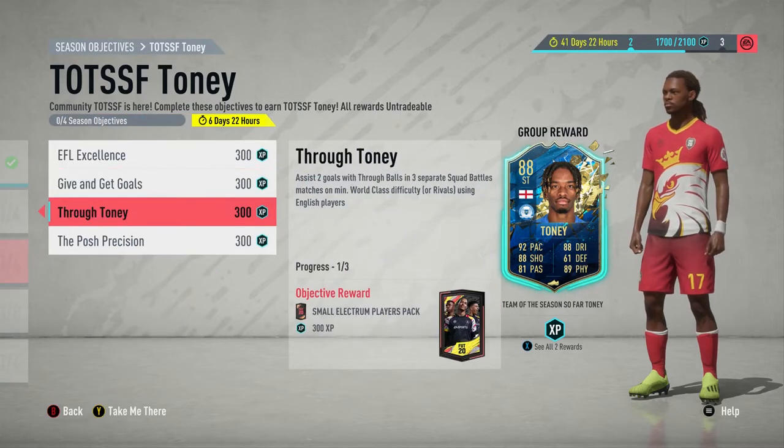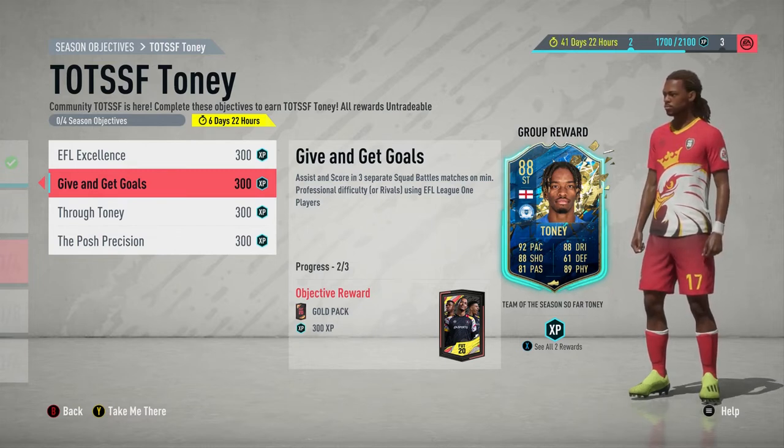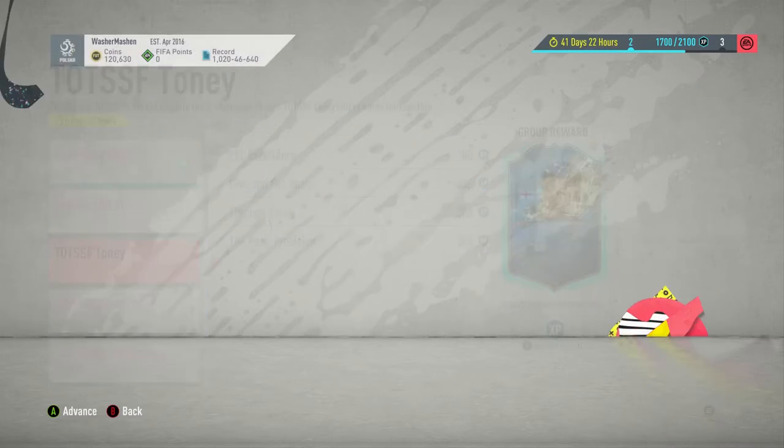The first one I'll go over is Give and Get Goals, which requires you to assist and score in two separate Squad Battle matches on minimum Pro using a League One player — the third tier of English football. That is the hardest objective on the list.